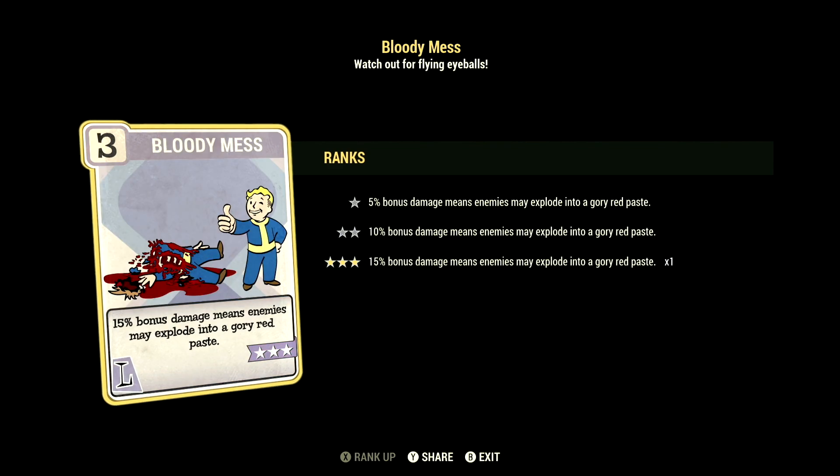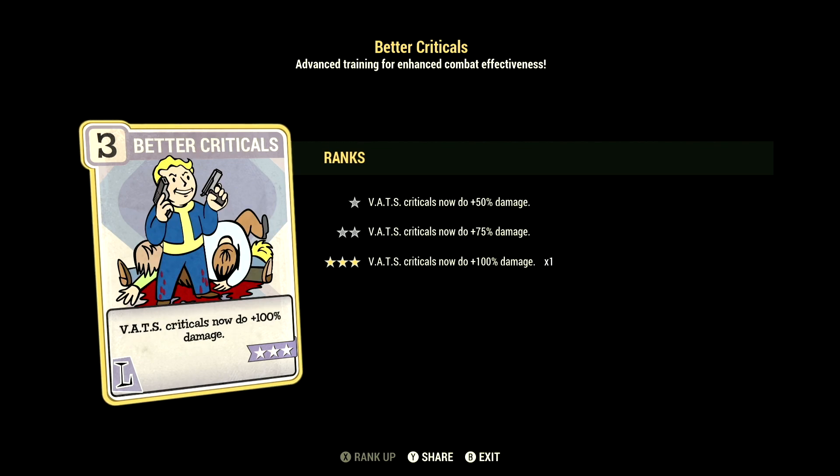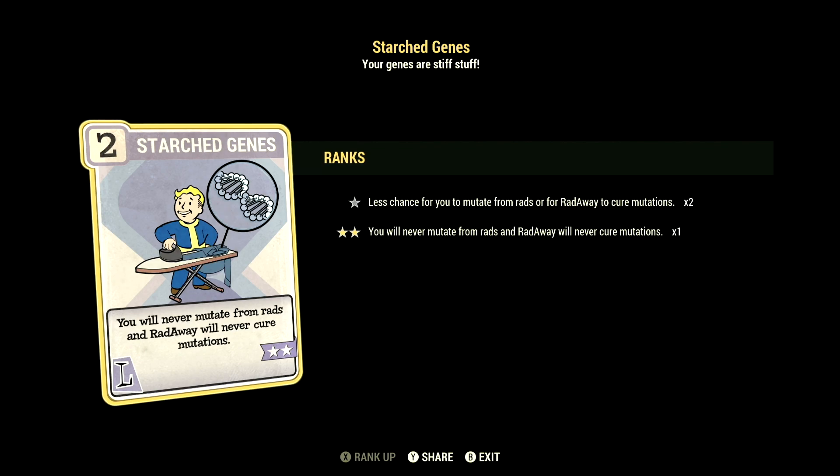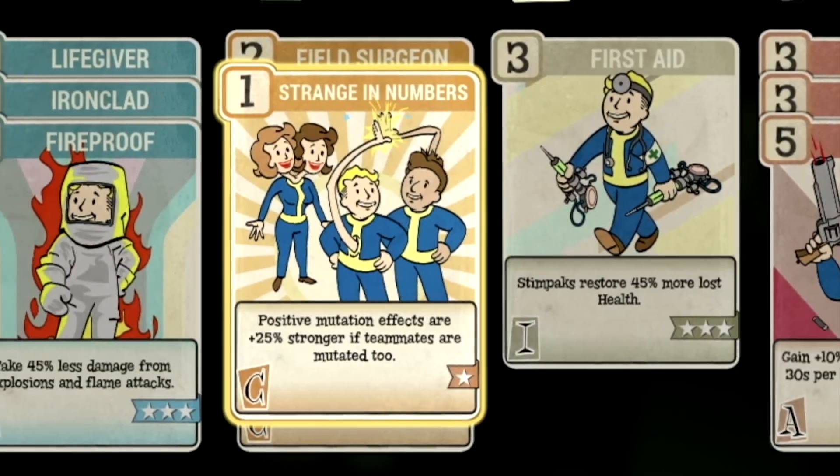Over in Luck, we have 11, with Bloody Mess at 3 stars for a 15% bonus damage, and enemies may explode in a glorious red paste. We have Better Criticals at 3 stars — VATS Criticals now do plus 100% damage. We have Ricochet at 3 stars — 18% chance to deflect back some enemy ranged damage, no PvP. And Starched Genes at 2 stars — you'll never mutate from Rads, and Radaway will never cure your mutations. These are all the perk cards making up our Budget Chainsaw build.